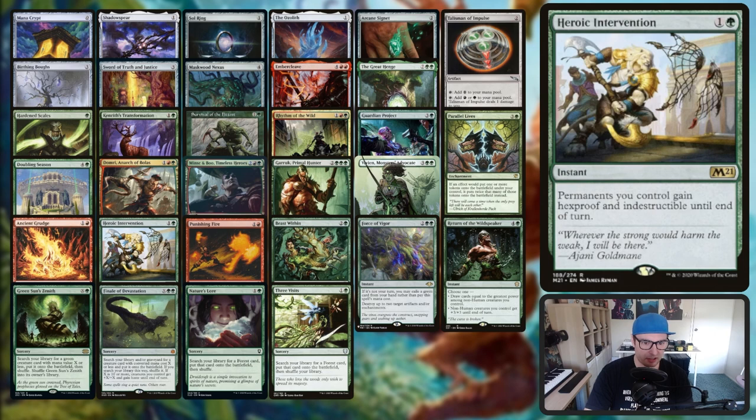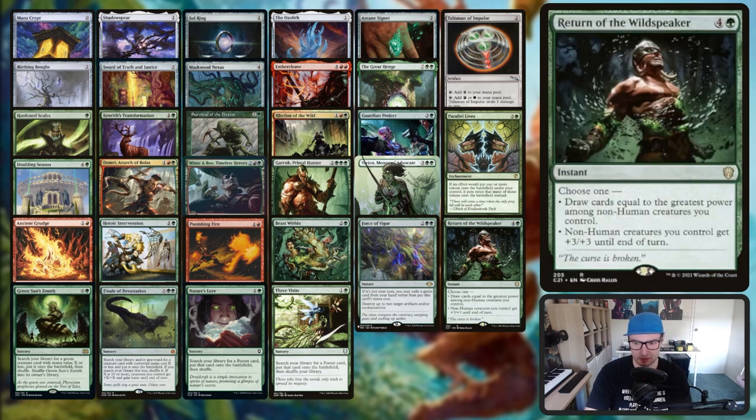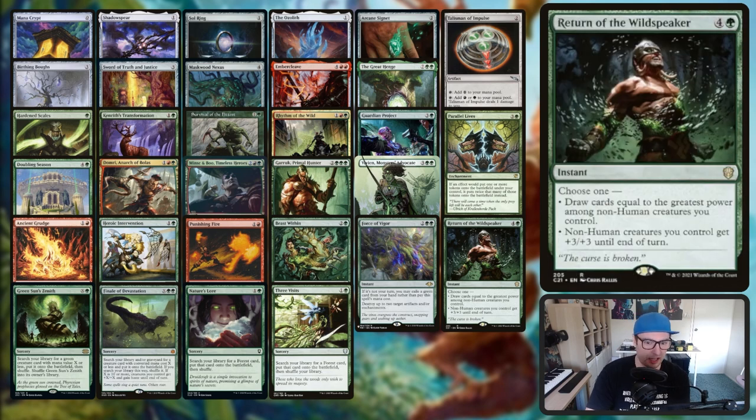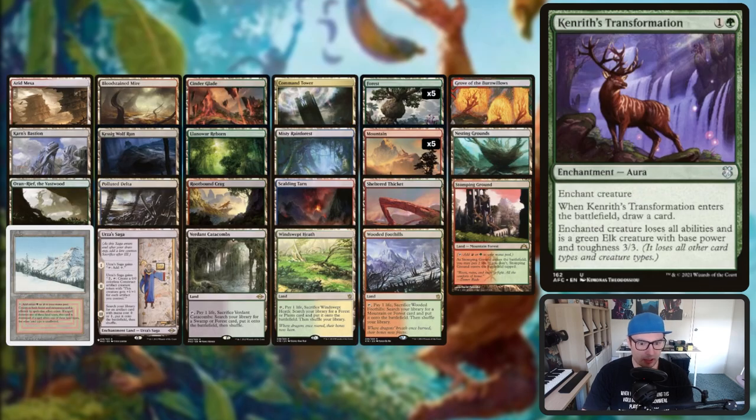Instants: we've got Ancient Grudge, Heroic Intervention, Punishing Fire, Beast Within, Force of Vigor, and Return of the Wildspeaker - removal and a little bit of card draw. We've also got Grove of the Burnwillows so we've got that Punishing Fire combo. This also works with the banana tokens - every time your opponent cracks a banana token you can get Punishing Fire back from your graveyard.